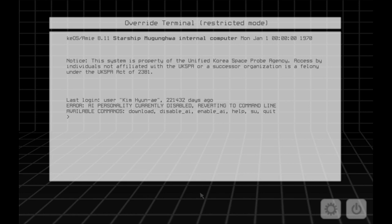In-game: this system is the property of the United Korea Space Probe Agency. Access is a felony. Last login was two hundred and twenty-one thousand days ago — Jesus Christ. And the computer's still going? That is very impressive. This is one of those indie games that actually expects you to interact with the game instead of just pressing A.